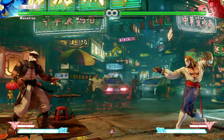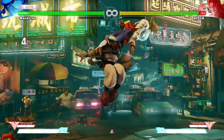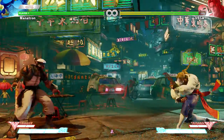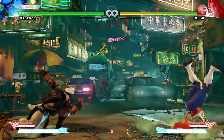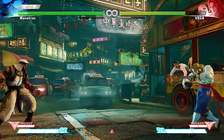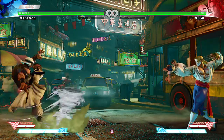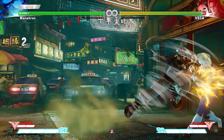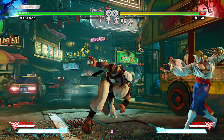He has these spinny moves by doing quarter turn forward and punch. He has these kicks by doing quarter turn back and kick. And he has these projectiles by doing quarter turn forward and kick. He can also, if he's dashing and you just push the punch button, he can do that dash that way.